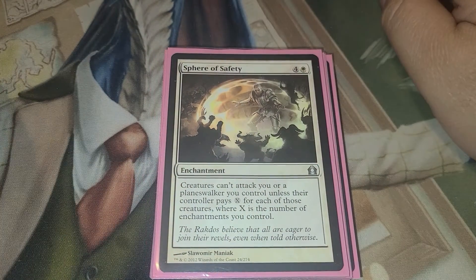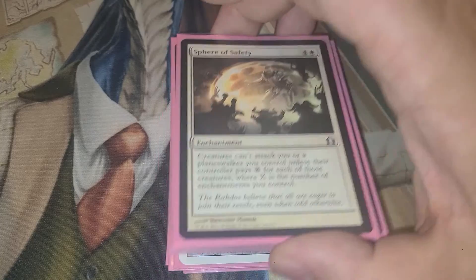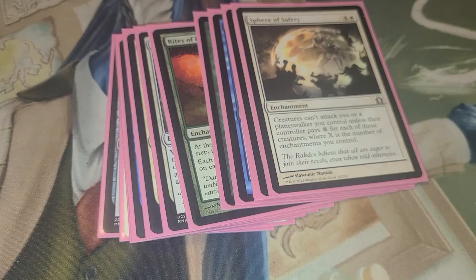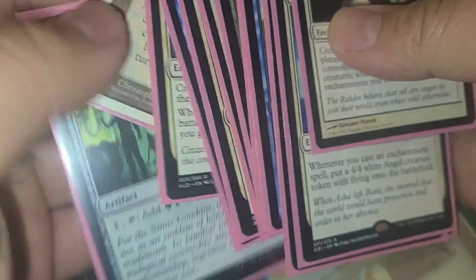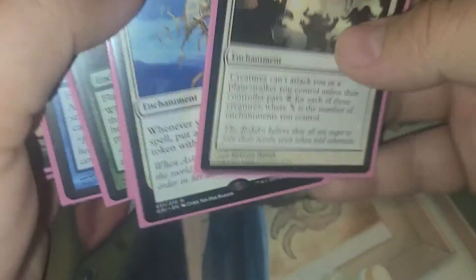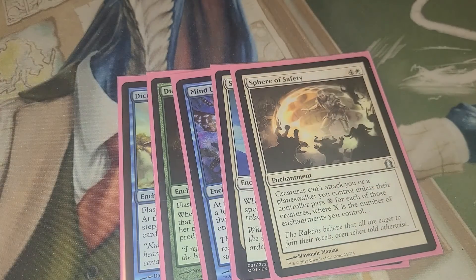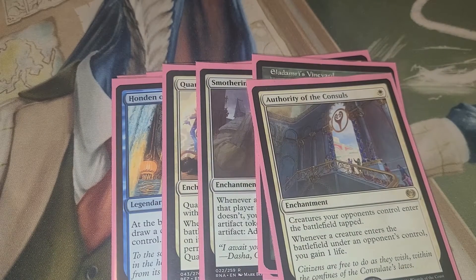We have Sphere of Safety — creatures can't attack you or planeswalkers you control unless their controller pays X, where X is the number of enchantments you control. And if you haven't been counting, we have a lot of enchantments. We have 11 enchantments so far.